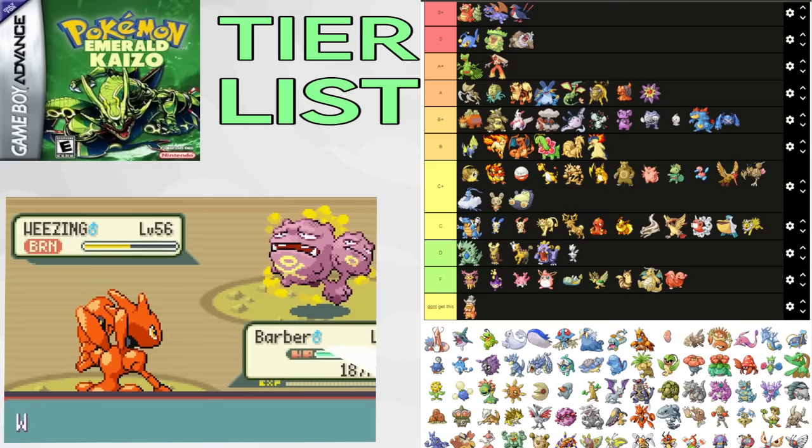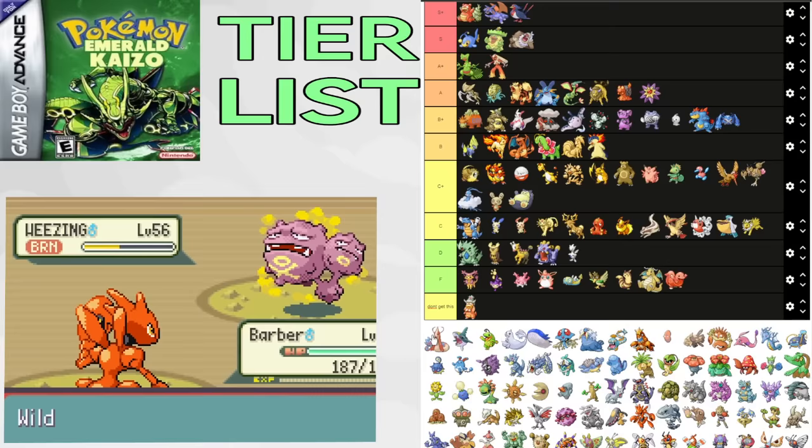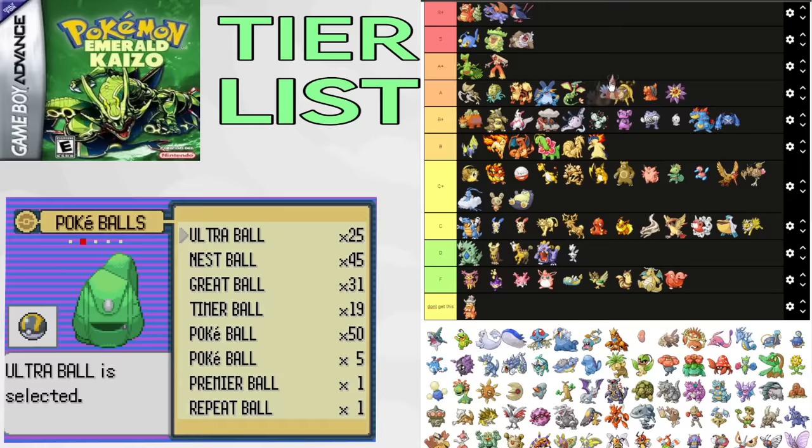Milotic is a Pokemon you can get earlier on Winona's split, where it's pretty decent for most of the game. It gets Recover, Mirror Coat, and Ice coverage, and it's also guaranteed after Juan. It helps a ton in the Elite Four if you need it. Slowbro kind of replaced Milotic on Elite Four teams, but Milotic is still really good for Glacia and Drake, making it still usable on Slowbro E4 teams, or if you just miss out on Slowbro altogether. Nowadays it's not as needed, but it's a very solid Pokemon to pick up. A tier.